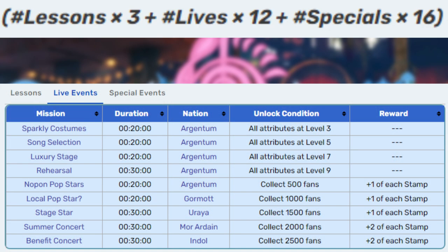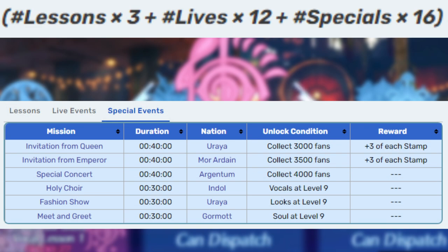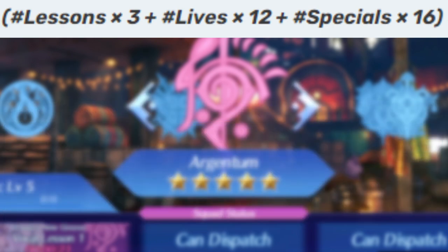The real bad part comes from the other half of the formula. Each number of completed lessons, lives, and specials bolsters the number of fans by quite a bit. Doing 1 special gives a 16-fan multiplier to the stamp levels, and when doing the quest, you really want to focus these down. Lessons you can do on your own, and only the first-time completions count, but they don't offer the same level boosts as the other types. Doing lives and special events is tough because they have extreme unlock requirements — for example, the rehearsal requires all attributes at level 9, or 99 times 3 stamps. Half of these missions require level 9 in one attribute, which leads to the long hours and the infamous nature of the quest.